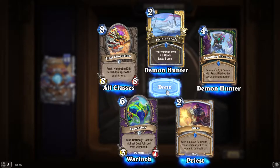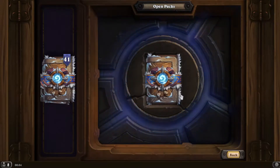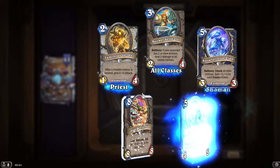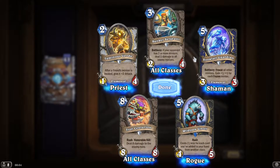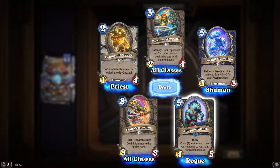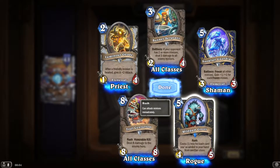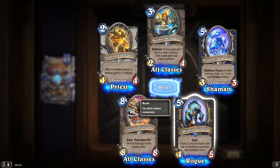Minion plus two, then set its attack to be equal to its health — again, that's Divine Spirit and Inner Fire Priest. Two more minions do one damage — conditional AOE. Plus one less for each card you've added to your hand from other classes — this is a Burglary card, pretty good actually. Easily a 3 mana 4/5 rush.